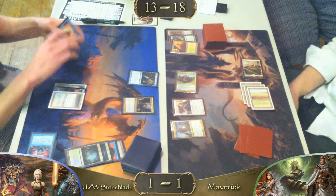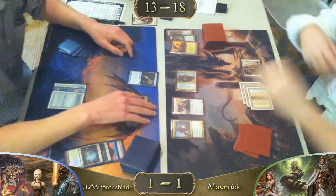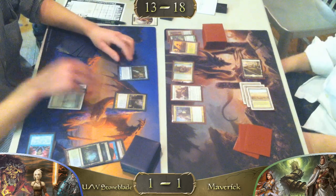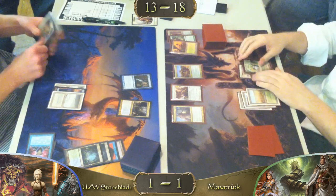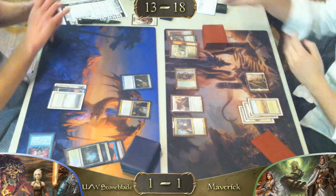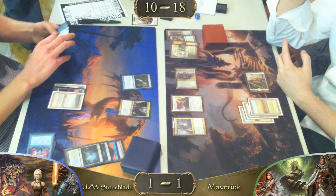How do you feel about Mana Leak in this build? I'd rather have Spell Snare, to be honest. In this build it's in place of Counterspell — most of the time it's going to do the same thing, because it's such a mana-intensive format that paying three mana might as well just say counter target spell. If you're in two colors and don't have two blue available for Counterspell, I could see that. The Stoneblade deck is fairly certain to be playing Spell Snares — the counter suite is usually four Force of Will, four Spell Snare, and then two less stable Counterspells, in this case Mana Leaks.